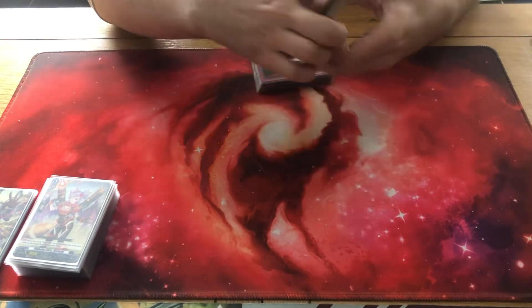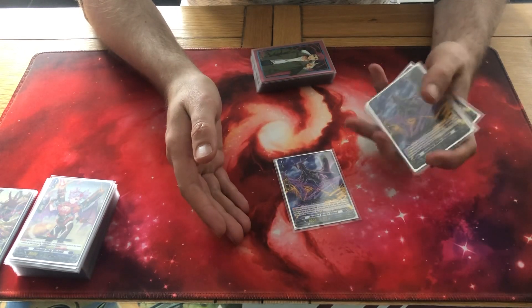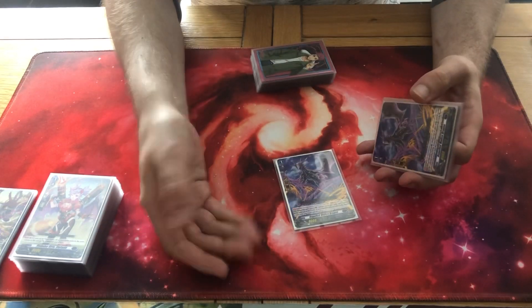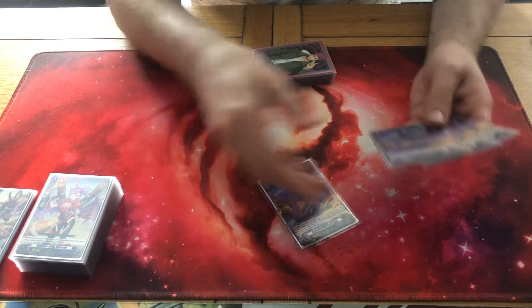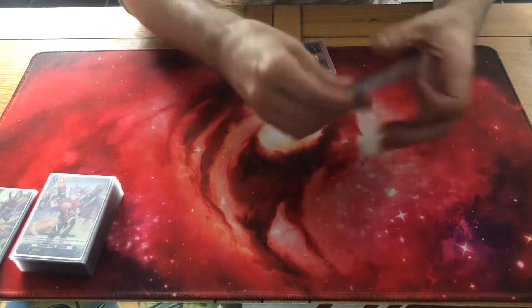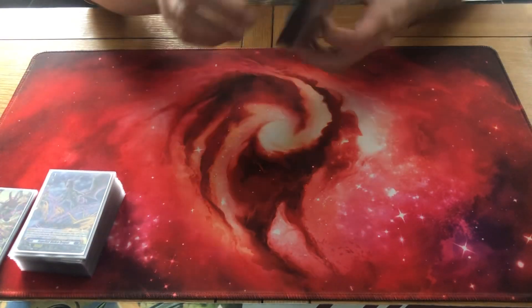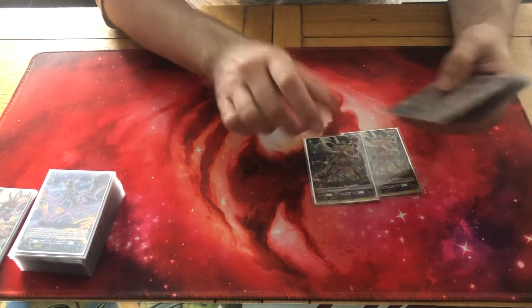Then four PGs — not much more to say about that. You could swap one PG for a copy of the Elementaria Sanctitude, which I only have one copy of and don't want to swap out. They're not expensive now so I could easily get one, but for now it's just four PGs. There's no point running the trial jack PGs because if you have a low hand you're not going to be PGing anyway.